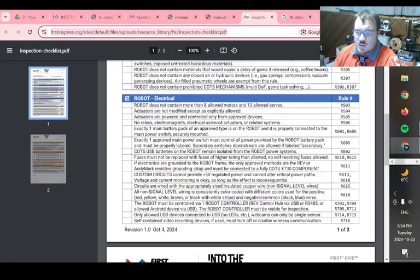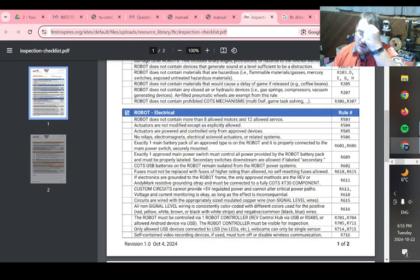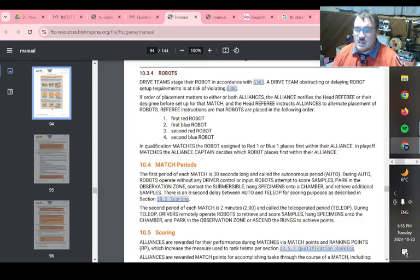The inspection checklist covers two pieces: Robot Inspection and Field Inspection, possibly done by different inspectors. Robot Inspection is about the physical build — is it the right size, does it have the right mechanisms, will it damage the field? New this year, your robot must fit within the size requirement and the horizontal extension limits, which are brand new this year. It will also check that your team numbers are legal, so make sure they follow the rules in the game manual.